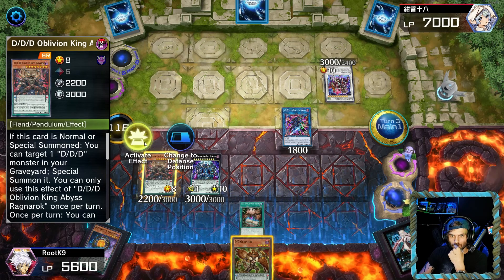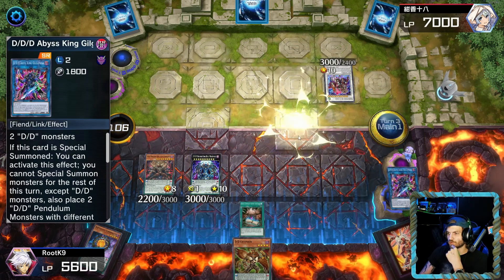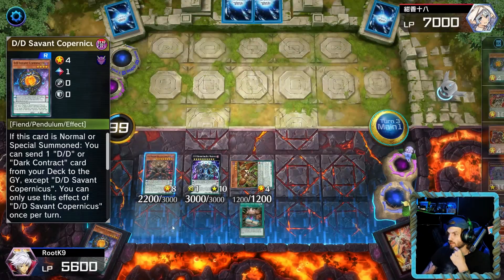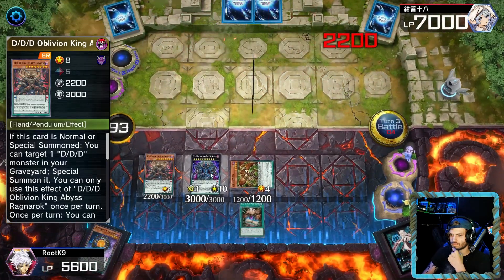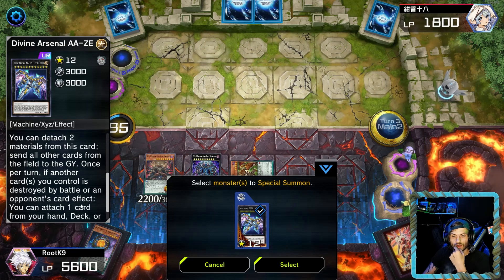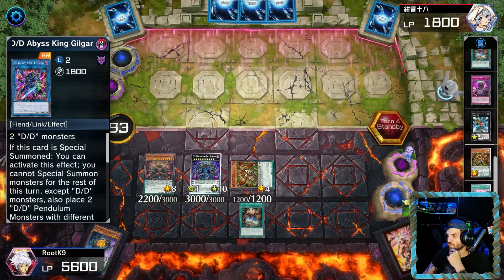We're gonna activate this card. We're gonna go ahead and tribute our Gilgamesh — we're gonna bring him back out into the field anyways — we're gonna banish his Baron. We're gonna activate the effect of Griffin and bring him back onto the field. From there we're going to attack. I'm out of Gilgamesh. We can go into Zeus, but I say we hold off because we've got a suck, so there's no way he's gonna have another answer.